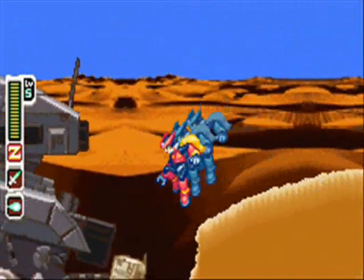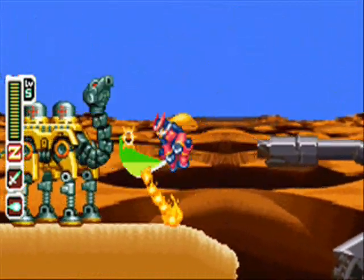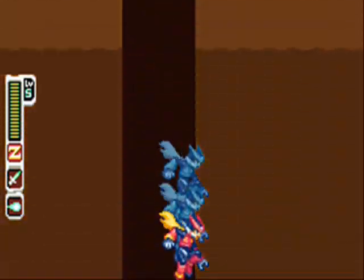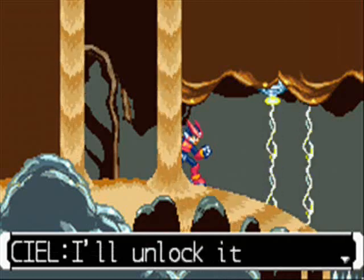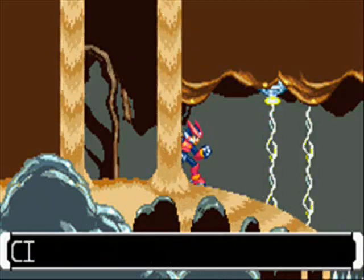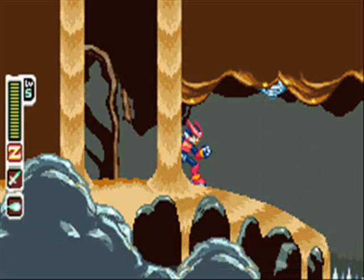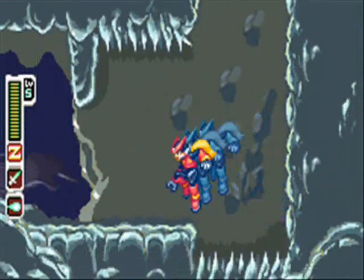This is also the final guardian to be encountered, so that's good stuff. We decapitate some of those desert snakes, deal with the fire-breathing camels again, and arrive at the same trap as before. CL is able to disarm it just as easily as she was last time - way to go, Neo Arcadia.